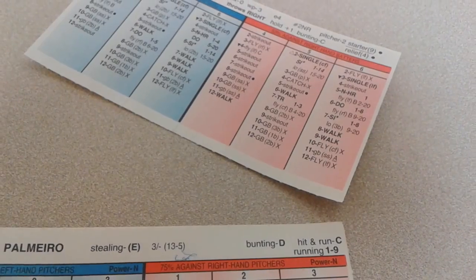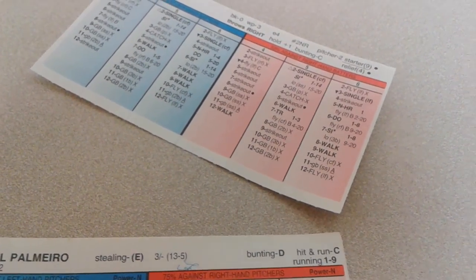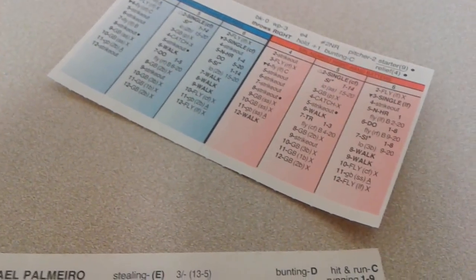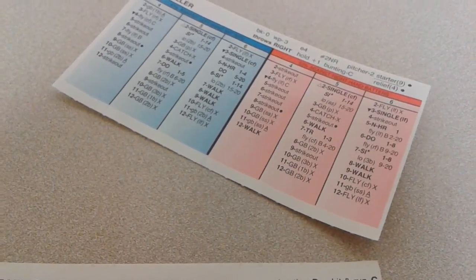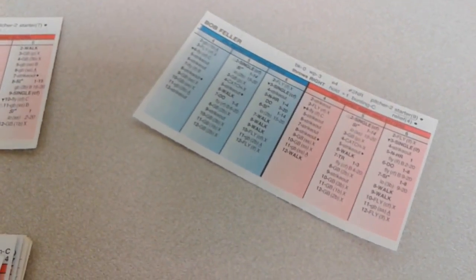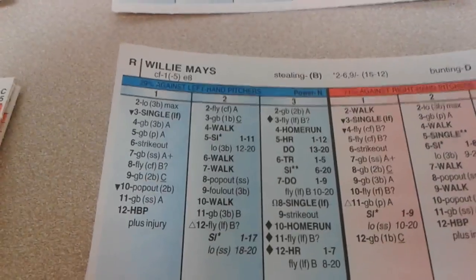Palmeiro grounds into the double play to end the inning, but 3 runs do come across. Technically it could have been worse, but it's a 3-0 lead for the not-so-Hall of Famers. Granted, the Hall of Famers are certainly capable of putting up some runs, so it's certainly not panic time yet for them.